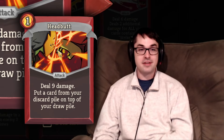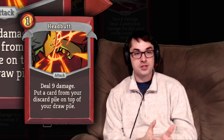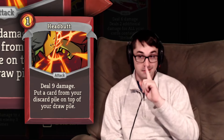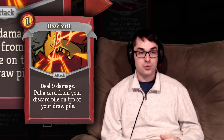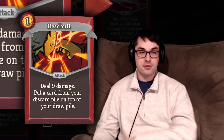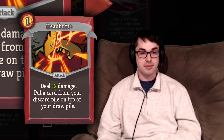Headbutt goes well with Havoc and is one I recommend much more strongly right away. It deals 9, or upgraded 12, damage and puts a card from your discard pile on top of your draw pile. This is super valuable in Act 1 because your deck is usually your 10 starter cards plus one or two upgraded cards. Headbutt lets you take that singular upgraded card and put it back on top to play it twice in one combat. Being able to Headbutt a Defend against the Guardian or a damage card against Slime Boss is great. The upgrade is not too valuable at only plus 3 damage.